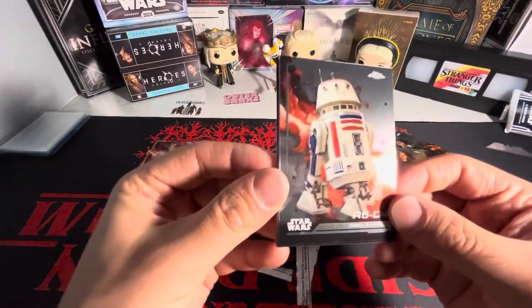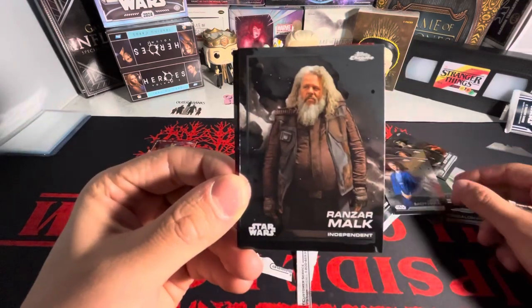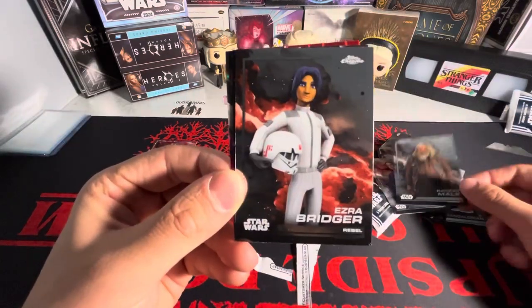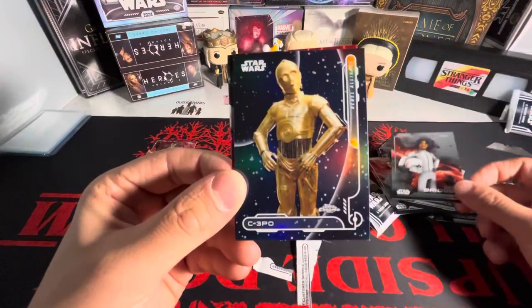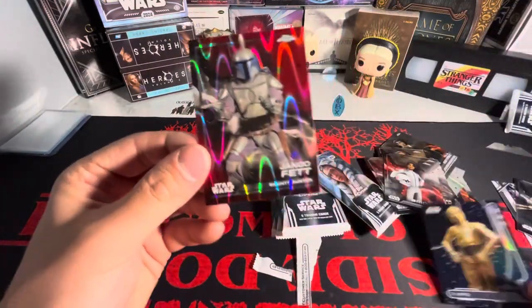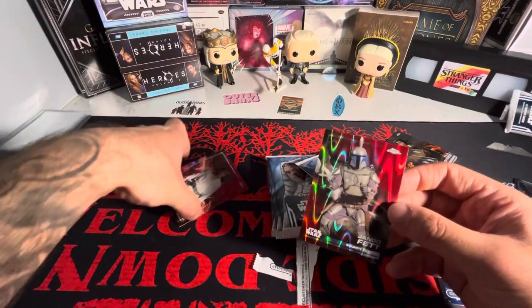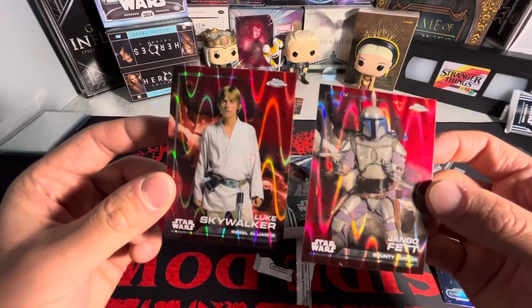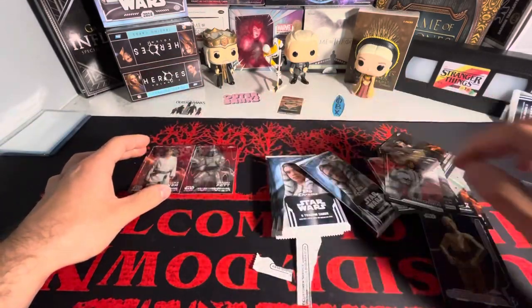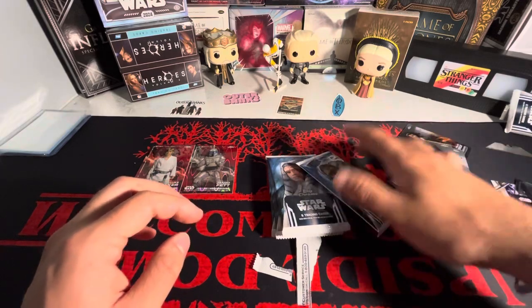We have R5-D4, Leeda, Mon Mothma, Ranzor Malk, Ezra Bridger, C3PO on the Rebel Alliance, and another Padme — perfect to go with the Luke Skywalker. I mean, that's just beautiful, you love to see it — two of the better characters to get.